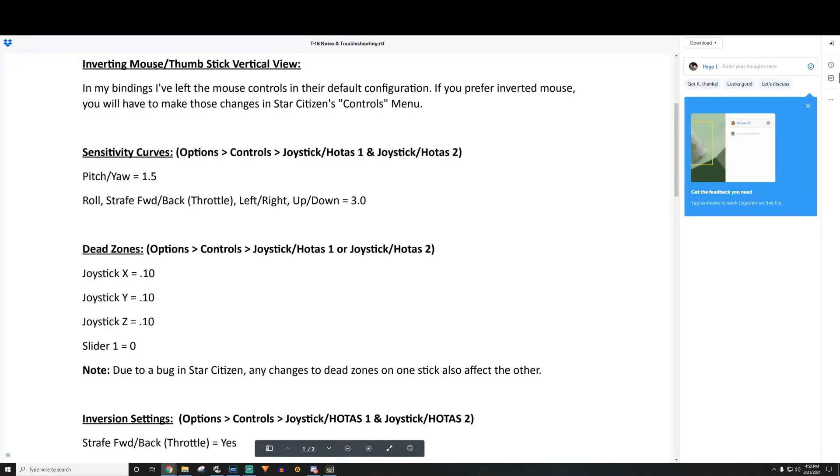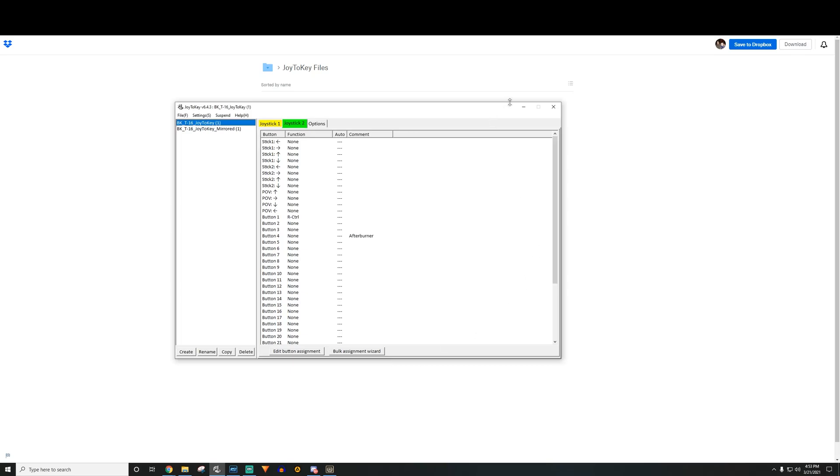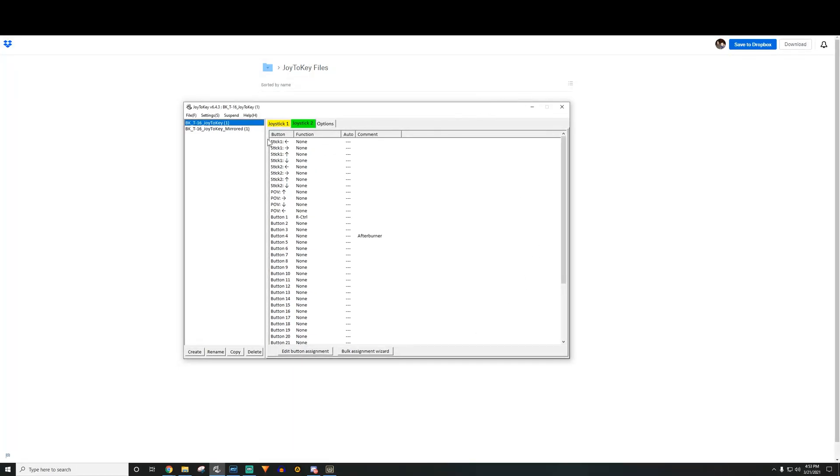We're going to go to his Dropbox, Star Citizen exported bindings, and download that XML file. Put it in its own folder, though for now downloads is fine. Also download both Joy to Key config files — the regular and the mirrored — because you'll need both. I've had my sticks swap on me after rebooting because the USBs come up in a different order. So before launching the game, always load Joy to Key and confirm which config has Right Control on your left trigger.